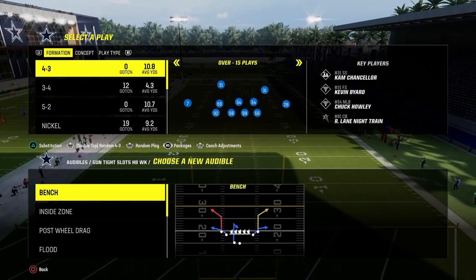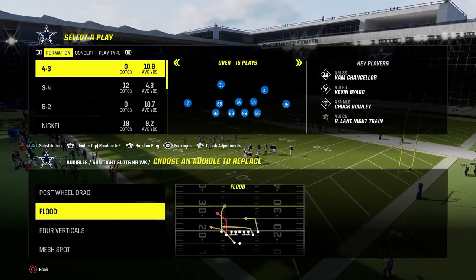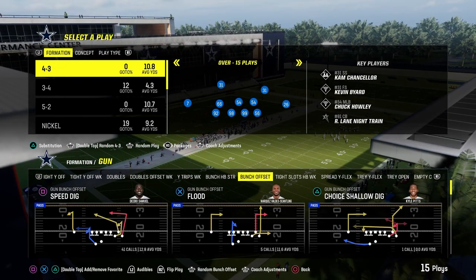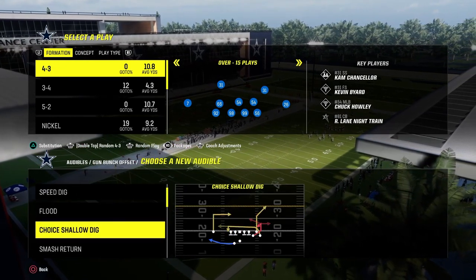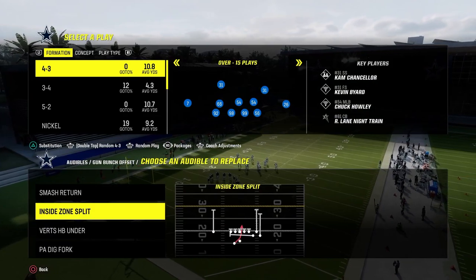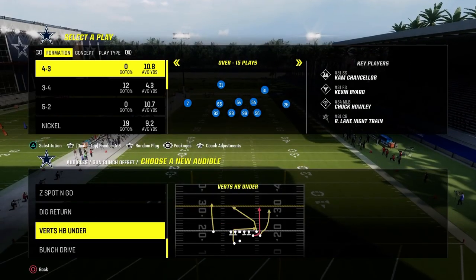We're going to put the play Post Full Drag in our audibles, the play Flood, and then we also have Four Verticals and Mesh Spot. That covers tight slots halfback week. Then in bunch, we have some really underrated plays we can go to consistently — one being Smash Return, a quick run audible, and Verticals, which is a bunch staple every single year.